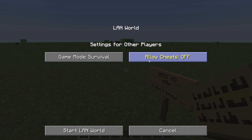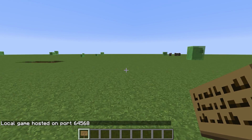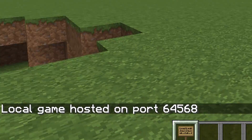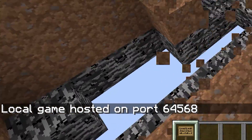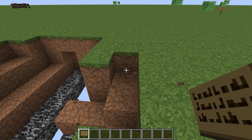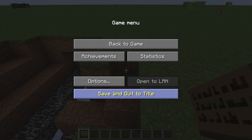You can just leave it as it is or you can click on some stuff and modify how your LAN party is going to be. It's pretty straightforward. From there just open up your LAN and then you'll be given a server port number.